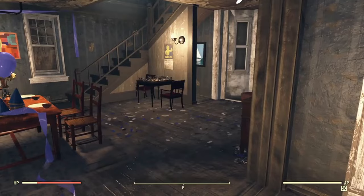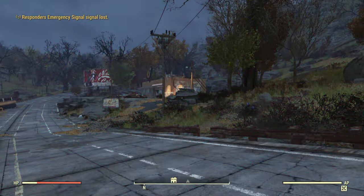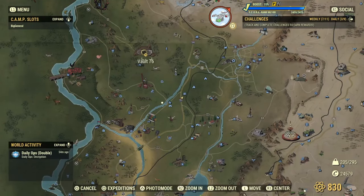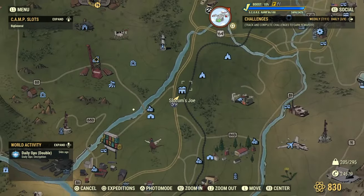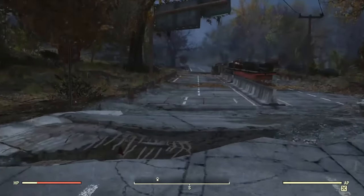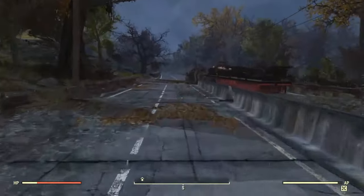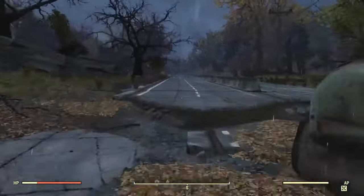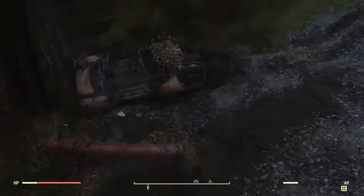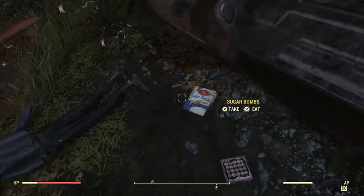Our next location is Slocum's Joe, just southeast of Vault 76 — very close, you can hit it right out of the vault. We're not going inside Slocum's Joe itself though — we're going up the road to an unmarked location. Follow the route. Once you see this abandoned car with beehives, that's exactly where we're going. There's going to be a sugar bomb spawn right here outside the car.